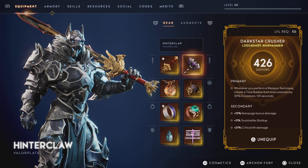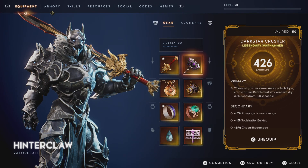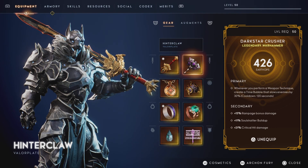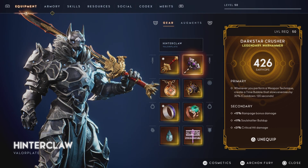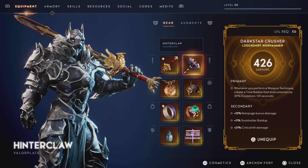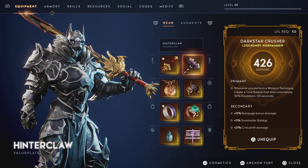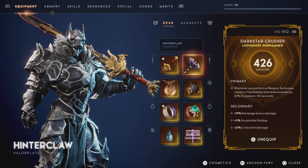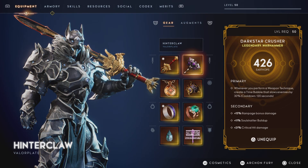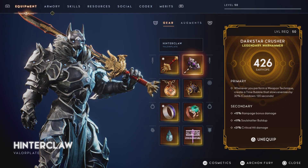Next up is our Dark Star Crusher. I haven't upgraded it yet, but we're looking at god rolls for a Dark Star Crusher: 15% rampage bonus damage, 11% soul shatter buildup, 21% critical hit damage. That is really good for a Dark Star Crusher — almost god roll. It would be better if that rampage bonus damage was critical hit, but nonetheless this is amazing secondary stat wise.